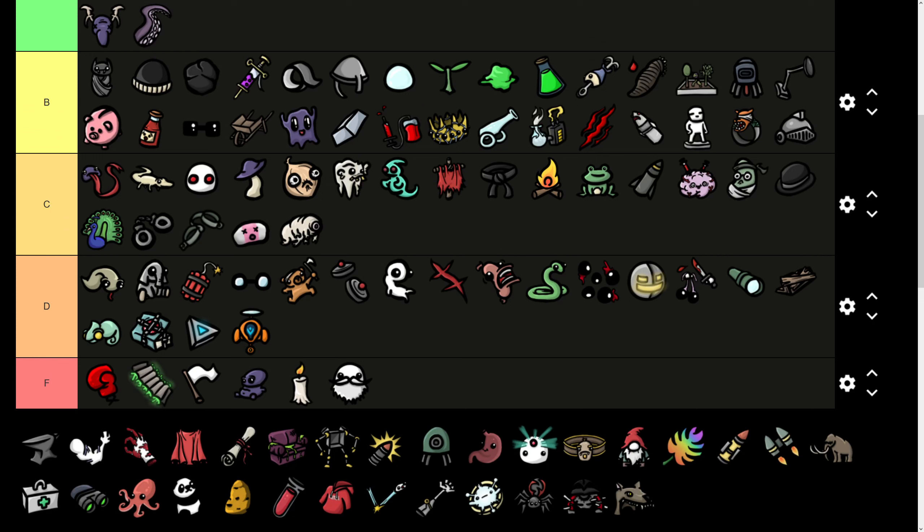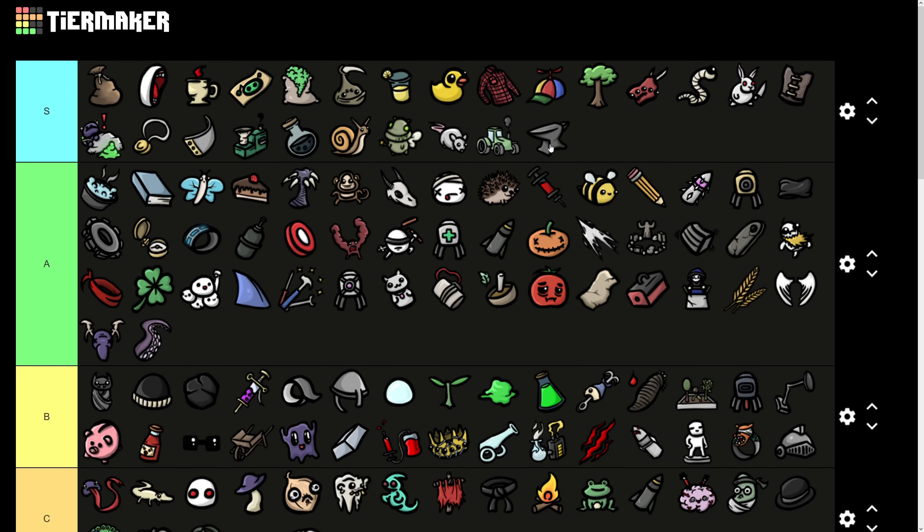I'll be reading out what the items do, but if you want to follow along you can go to the wiki and sort by rarity. First up, the Anvil. Every time you enter a shop, a random weapon in your inventory is upgraded to the next level. If it can't be upgraded you get 2 armor instead. This is enormously powerful — incredible for your economy, really good in endless mode because you just keep gaining armor forever. Weapon upgrades can be worth hundreds or even thousands of materials. You should buy it whenever you see it unless it's the very last wave.